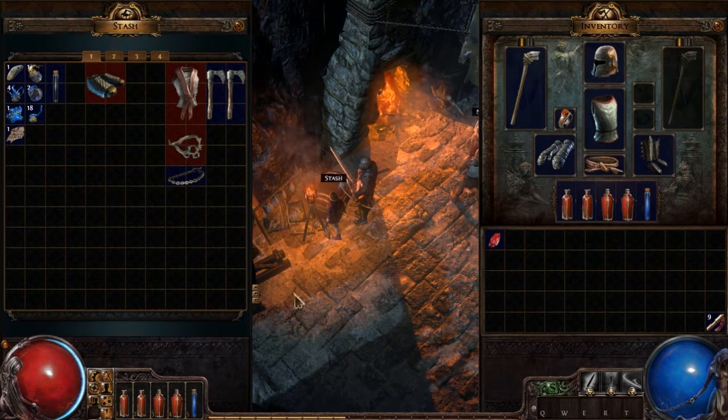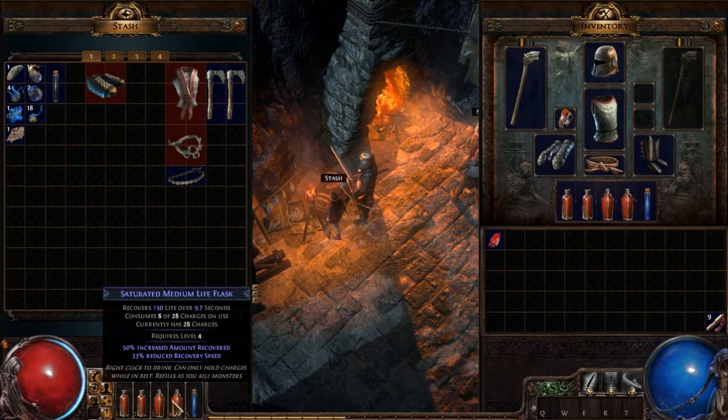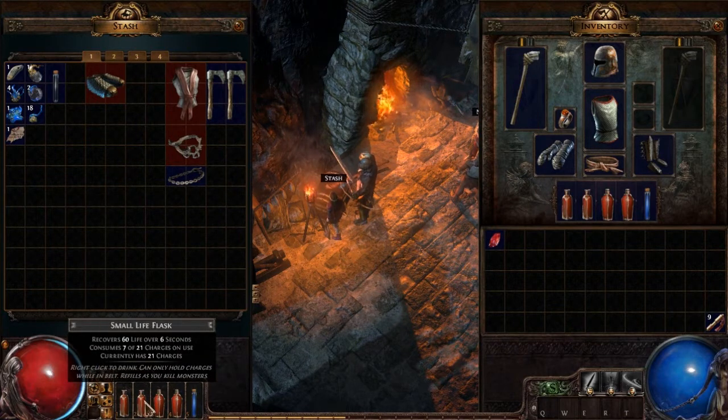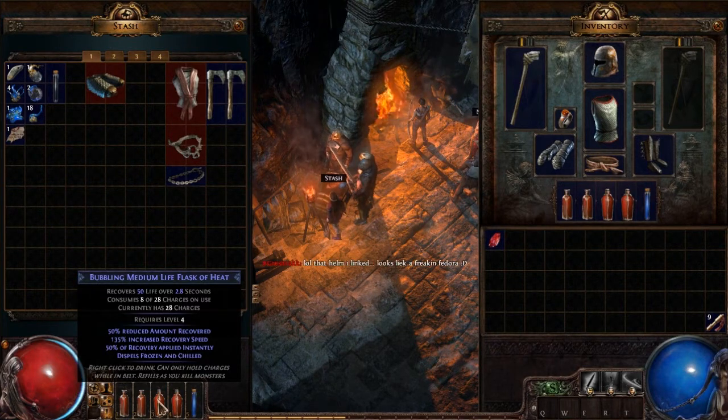I have these bottles — I found one and got one as a quest reward. The default ones recover 60 life over 6 seconds, consuming 7 of 21 charges when you drink it. The ones I got recover 50 life over 2.8 seconds, with increased recovery speed, 50% recovery applied instantly, and they dispel frozen and chilled — which is not bad.